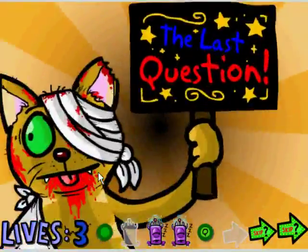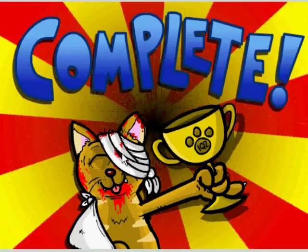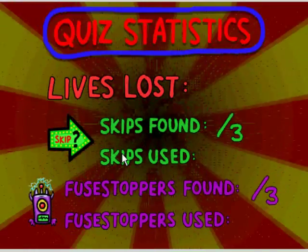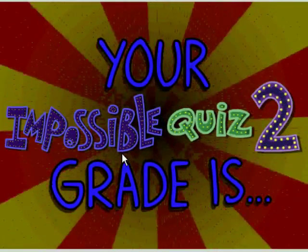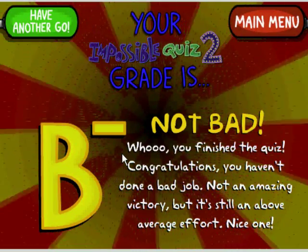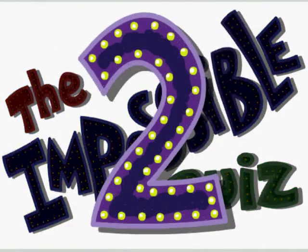And the last question — what question was the second fuse stopper on? Oh thank goodness, I remember that: 41. Boom. Yes, complete! The last question changes every time, by the way — it's not always 41, I just happen to remember that. I used one fuse stopper, one skip, and lost two lives. B-minus — not bad. You finished the quiz, congratulations. Not an amazing victory, but still above average. Alright, that's it. Later, peeps.